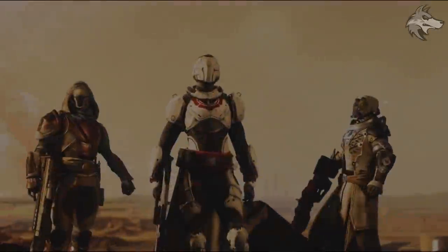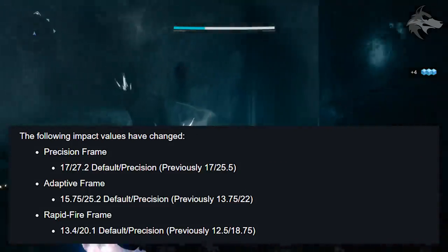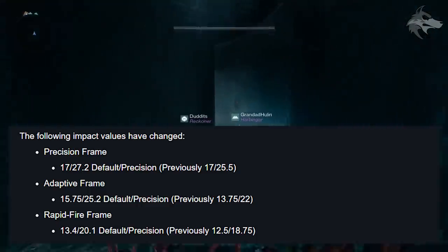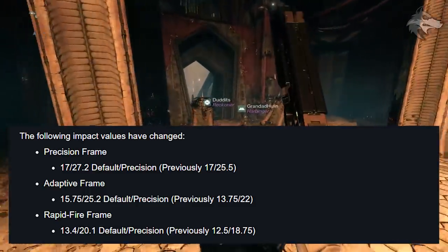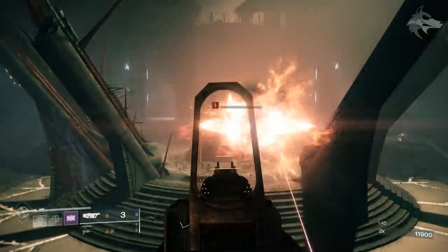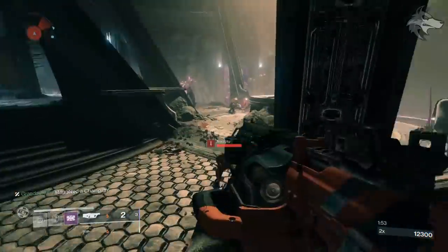For auto rifles, there are impact value changes across archetypes. Precision Frame auto rifles now do 17/27.2 default and precision damage, up from 17/25.5. Adaptive Frames will do 15.75/25.2, up from 13.75/22. Rapid Fire Frames will do 13.4/20.1, up from 12.5/18.75. These buffs give auto rifles the potential to be pretty nasty inside the game.